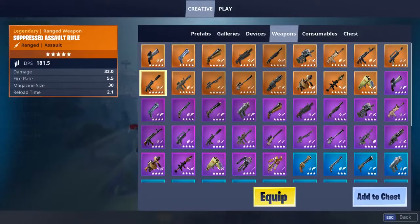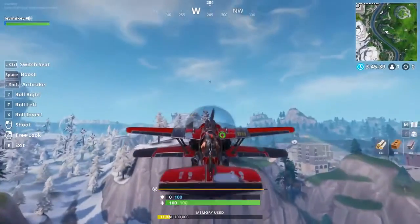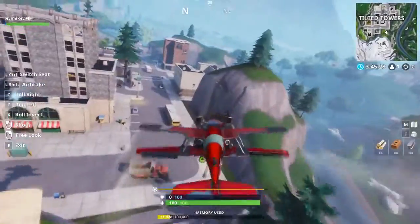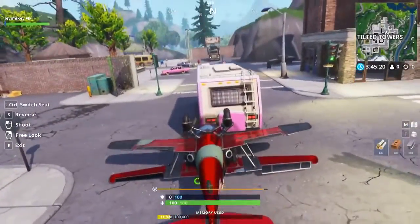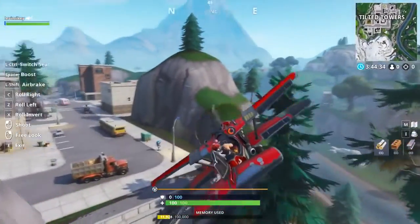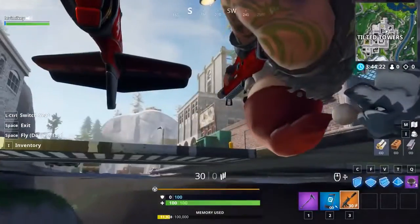Grab a weapon - suppressed assault rifle will do. We're right next to Tilted Towers. Practice going upside down - press X to roll invert. Come in like this until you're flying right at it, slow down, aim right for the bottom, then switch to passenger seat as soon as you're about to hit it. We got our plane, spooling up - roll invert, aim right here, switch to passenger seat. Look at that - super easy glitch, you're under the map!